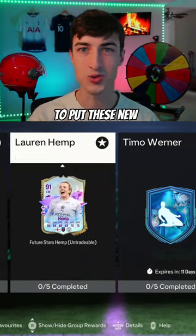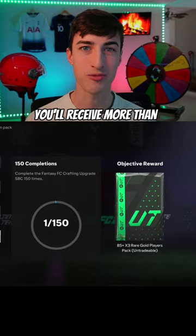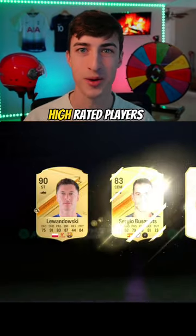Step 5 is to put these new common gold players into the Fantasy FC crafting upgrade. You'll receive more than 400,000 coins worth of free packs to open to get some insanely high-rated players.